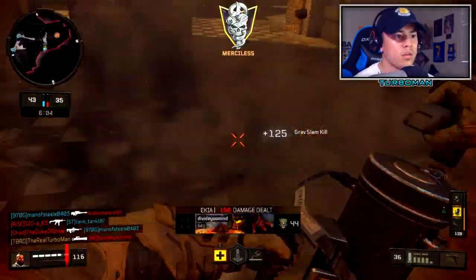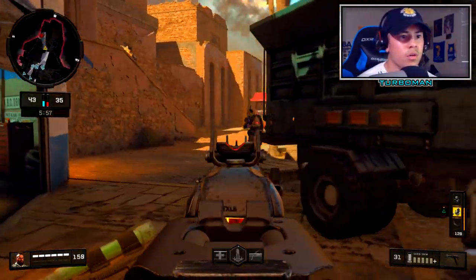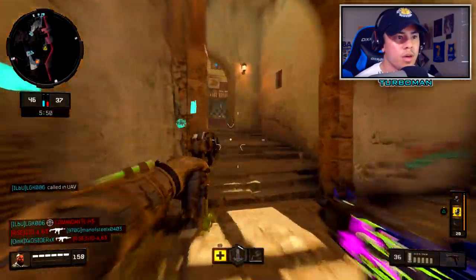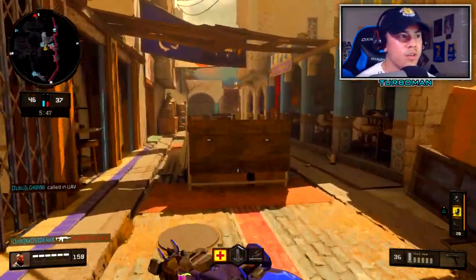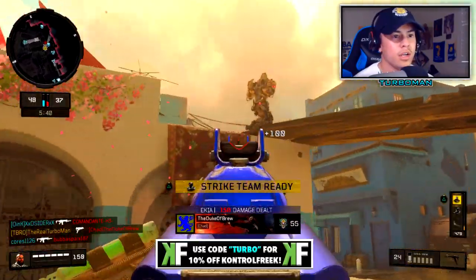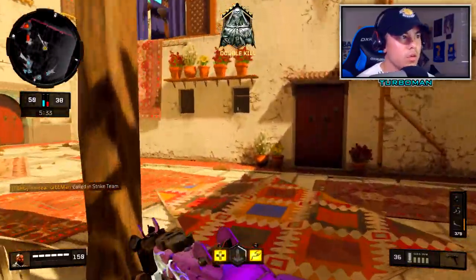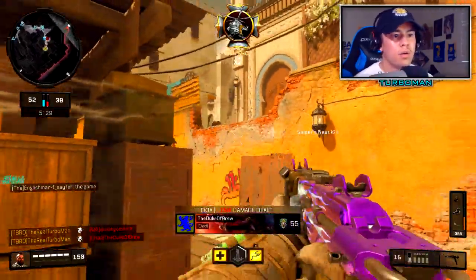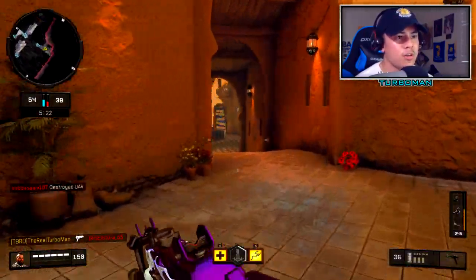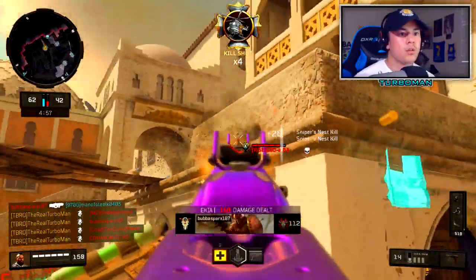Good thing I looked right there — I got my sniper's nest. Let's see if we can get a grav slam here. There you go, I'll take it. We are deep, super deep. Okay, let's get out of here — I love it. I'm gonna call my sniper's nest now just because they called in their hacker. There you go. We're still going — let's call the strike team. Hold on, hold on — let's go, someone over here hiding. We are going off right now.